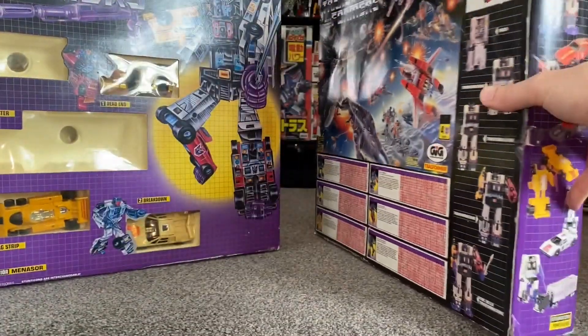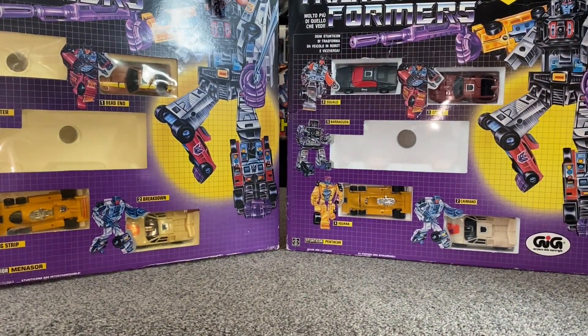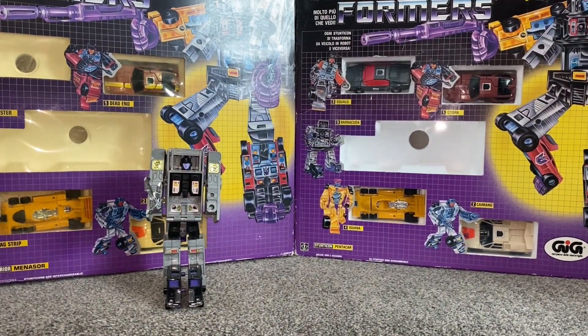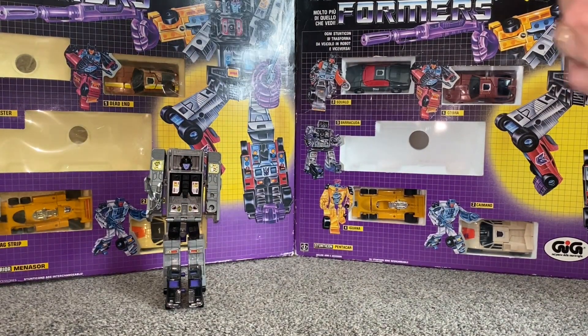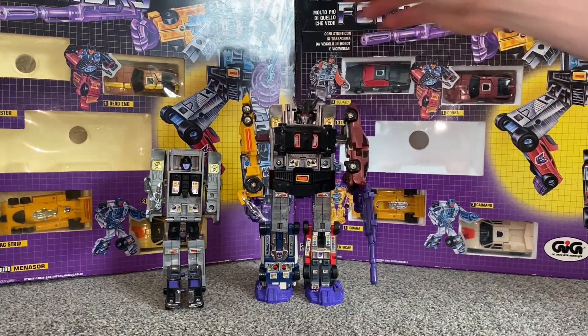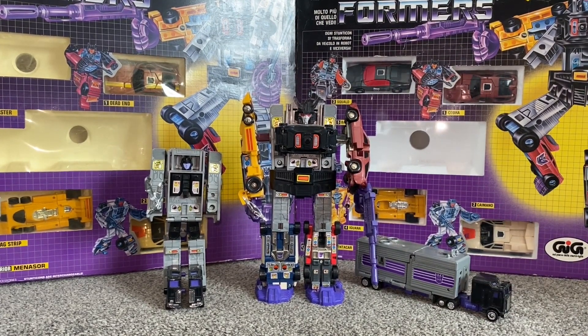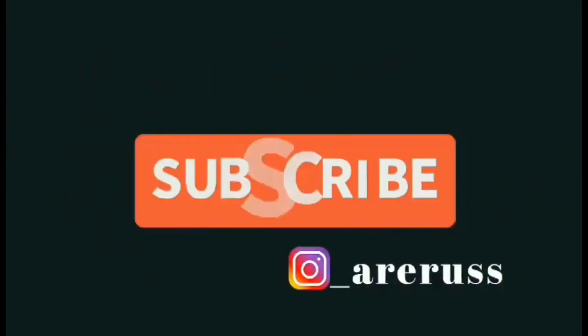Rather than doing the entire Menasor set, which I will do eventually — I'm sure you can appreciate that takes up quite a bit of space and time with all the little variants I've got. I picked him up and his foot plate just fell off — but there we go! So there is the 1986 Decepticon Stunticon leader Motormaster. Hope you enjoyed looking at him and hope it brought back some nice memories. Please like, subscribe, and comment, and of course take care — thanks for watching.